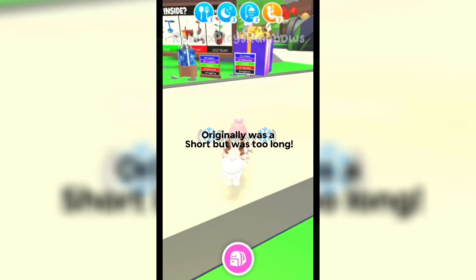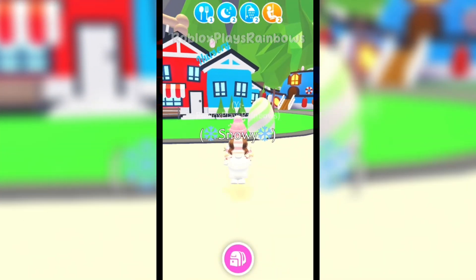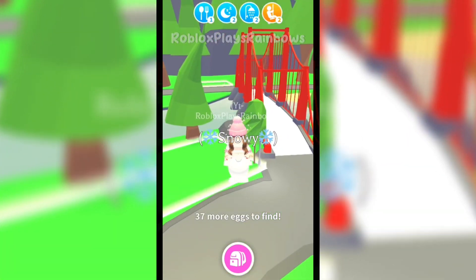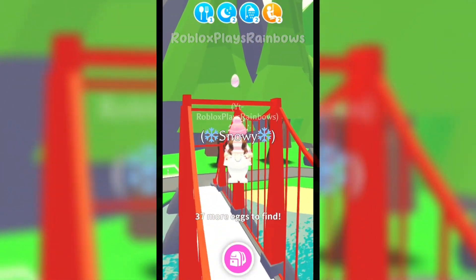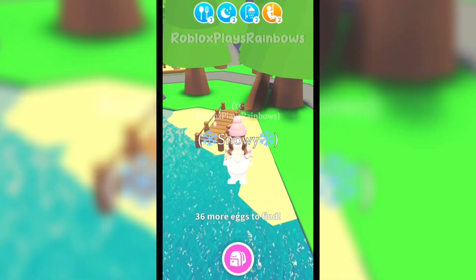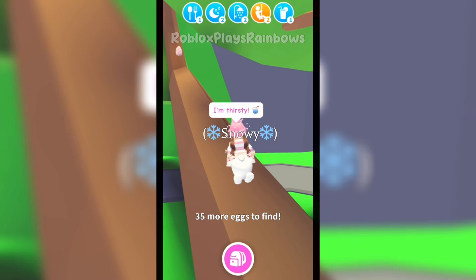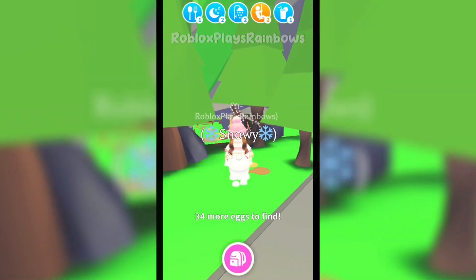Hi, this is how to find all of the eggs in the new Adopt Me update. First, on top of the school and around the gifts area, on top of the bridge and on the beach. There's a few at camping.